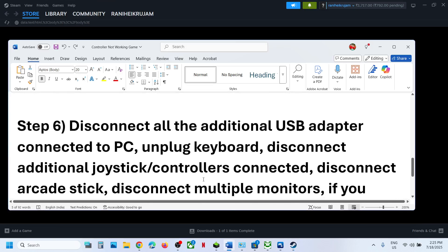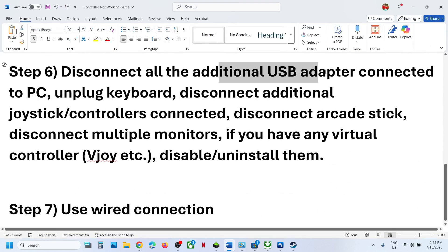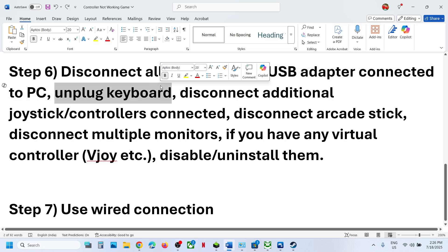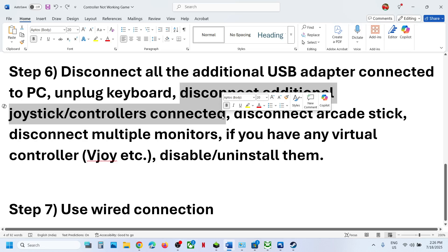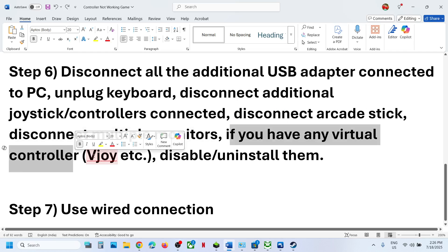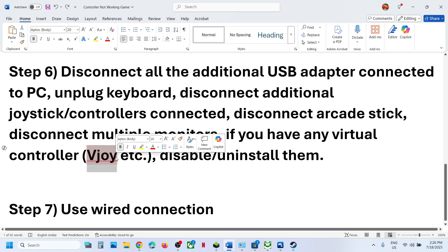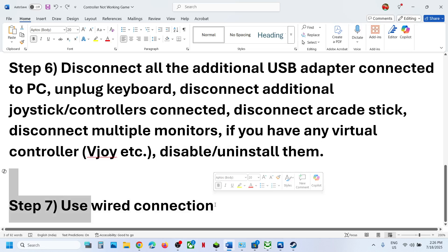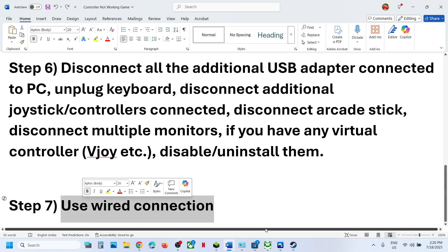Still not working? The next step is to disconnect all USB adapters and extra devices — any kind of external devices you are not using. You can even unplug the keyboard, launch the game, and check. Also disconnect any extra controllers connected to the computer. Sometimes you have an extra dongle connected — disconnect it. Disconnect the arcade stick, disconnect multiple monitors. If you have any virtual controller running, like vJoy or any similar software, disable or uninstall it, and then relaunch the game. If nothing is working, use the wired connection — connect your controller using the USB cable to the computer and then launch the game and check.